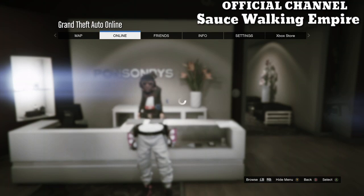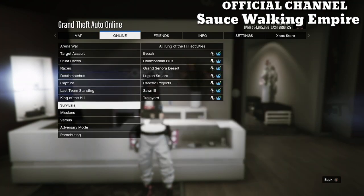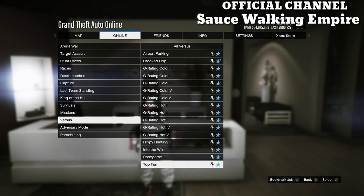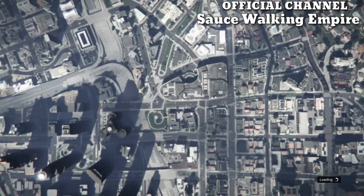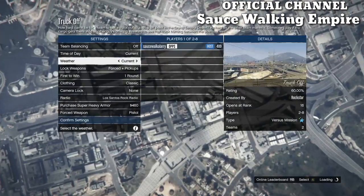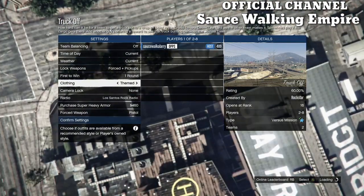To get the orange joggers, hit your pause button, go to online, go to jobs, play jobs, Rockstar created, go to versus, and start up a job called truck off. When you start up truck off, you want to put the clothing on themed and invite either a friend or a random. It's probably better if you invite a friend because they're going to know not to kill you. Make sure you put the clothing on themed.